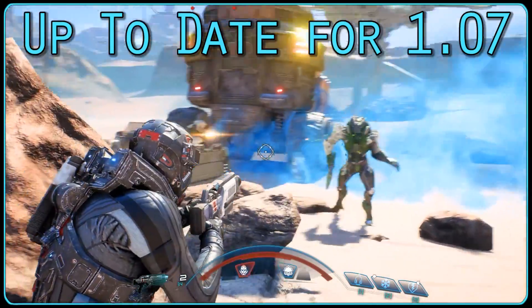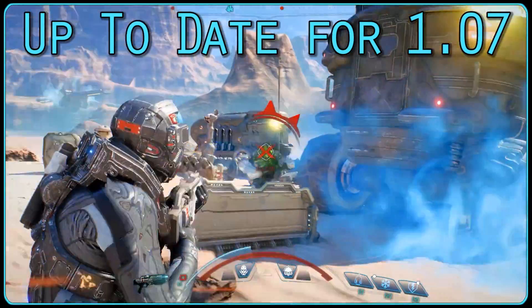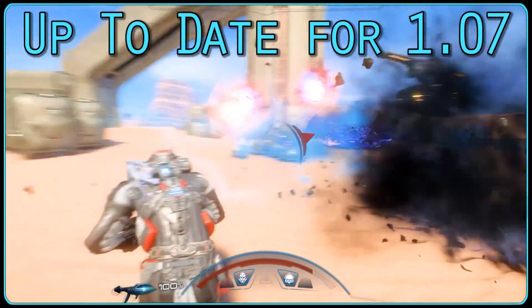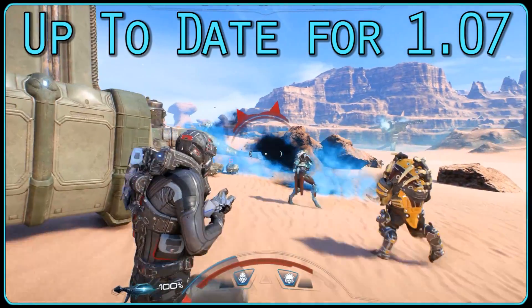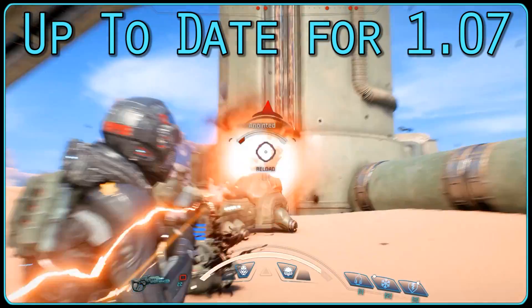A lot of changes have come to weapons, enemies and more in the recent patch 1.06 from Mass Effect Andromeda, so I'll be retesting every weapon to see what's changed. In this video we'll be covering shotguns — without further delay, let's get right into it.